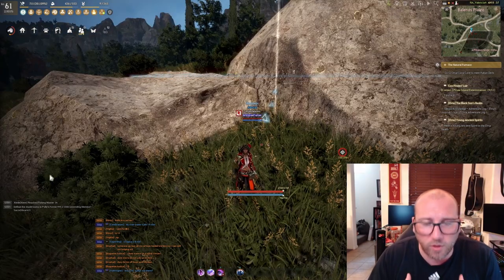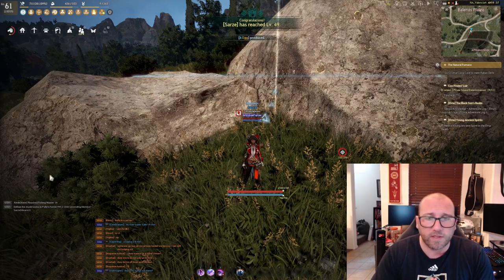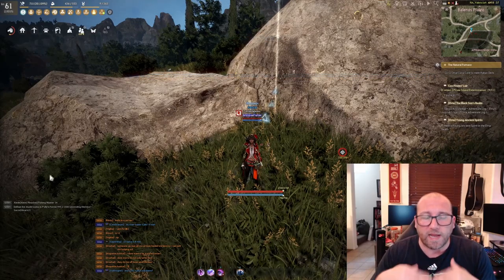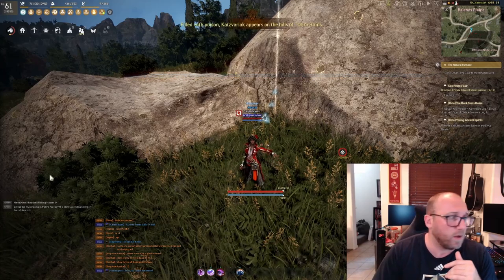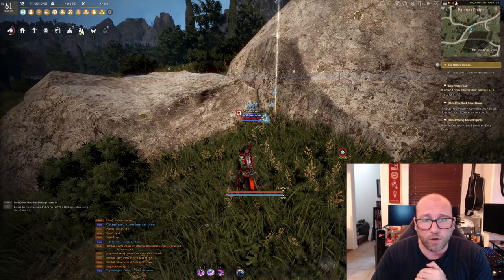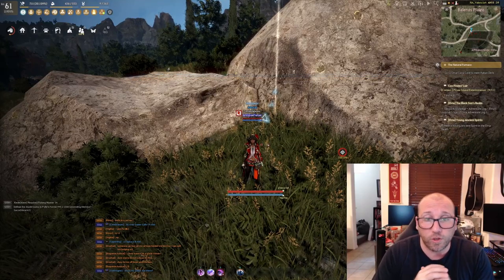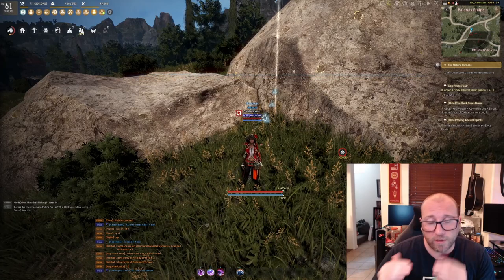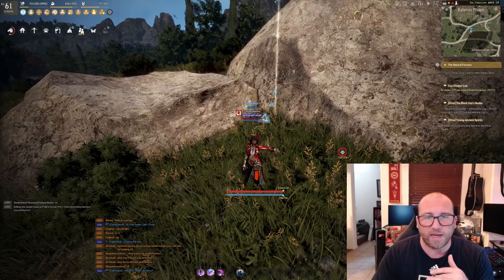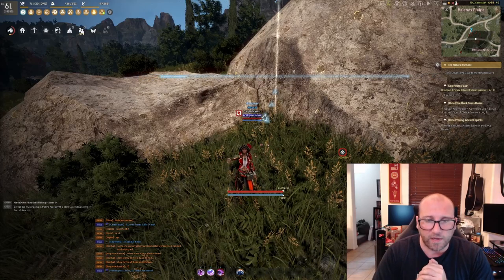Next we'll get into a little bit of the graphical settings. First I want to discuss my hardware so you can gauge whether you need to set lower or higher than where I'm set. I have a 4070 Ti 12GB graphics card, a 13700 KF Intel i7 processor, and 32 gigs of RAM. If your computer is superior to that, feel free to set everything on; if it's less than that, play around with the settings. The settings menu shows your FPS so you're able to gauge it.